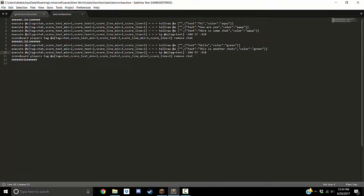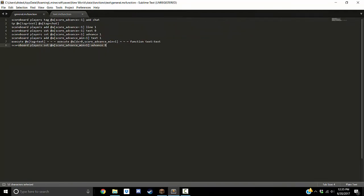Then it plays the function 'text:text' at the player who is advancing the text. By the time you get here you should have a text score of one and a line score of one if you haven't done anything. My format uses hashtag comments like 'line one', 'line two' so I know what line I'm on. It checks: does the player have text of exactly one and line of exactly one? When they first enter, they do — then it tells everyone 'hi'. It runs through all the other commands, they don't match, gets to the end, and sets their advance score back to zero.